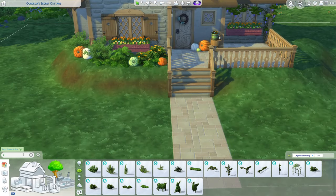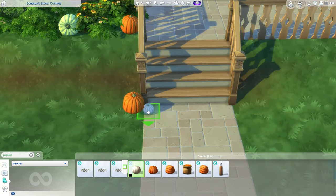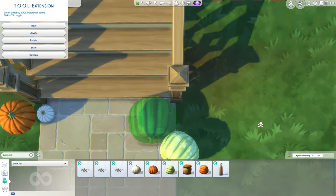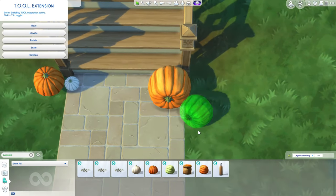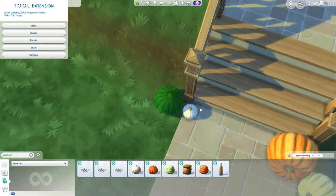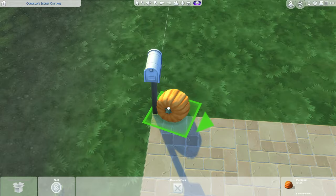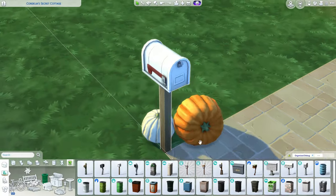I'm excited for the funerals and pretty much everything. Watching the reveal trailer, I did like the furniture I was seeing. I'm not really sure about the Create-a-Sim assets - I don't think it's my style, and it's hard to like a style when it's just not your thing. You just saw me using Tool to scoop the pumpkins over because they were floating, and now we're placing the mailbox.